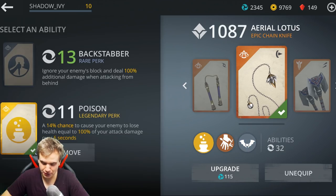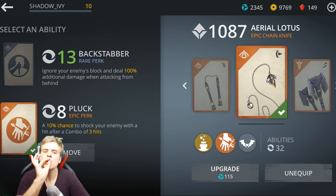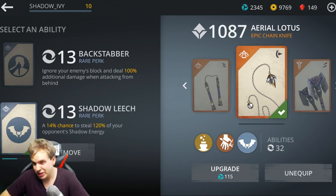I have a few perks in it. I have Poison — an amazing perk from chapter 2, I use it all the time! Then I have Pluck — chance to shock your enemy with a hit after a combo of 3 hits. Amazing, very powerful thing! And Shadow Leech — just stealing some of your opponent's shadow energy.